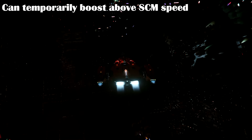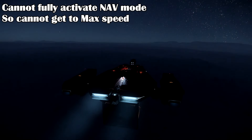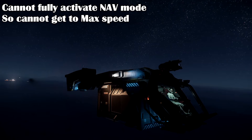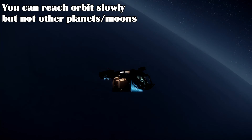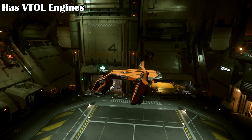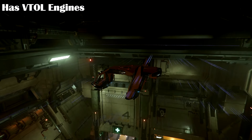You can boost your speed a little faster than SCM with afterburners, but without a quantum drive you cannot activate proper nav mode, so you can't get to the theoretical max speed of 899 meters a second. You can get to orbit, but can't really fly to other moons or planets realistically. The MPUV also has V2L engines built into the landing gear legs, which will help take off from areas with heavy gravity, especially if carrying heavy cargo.